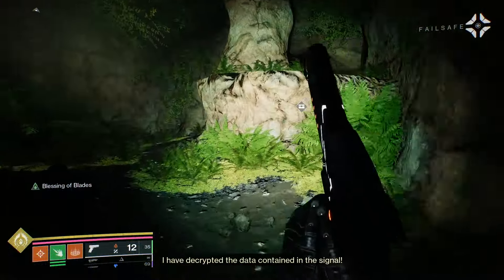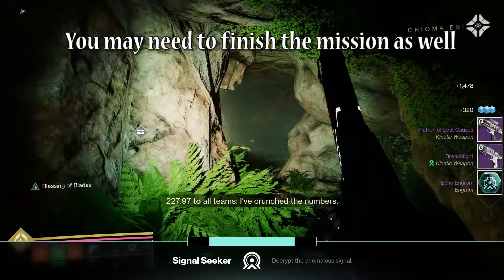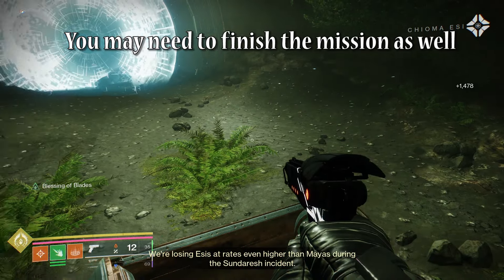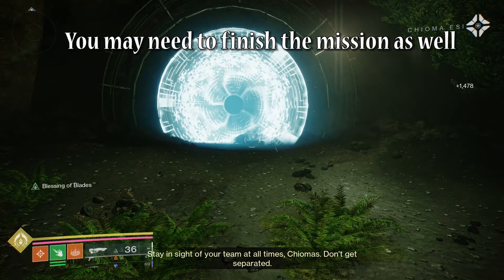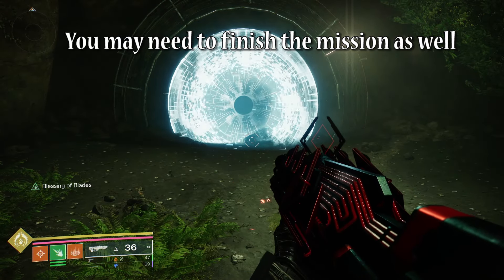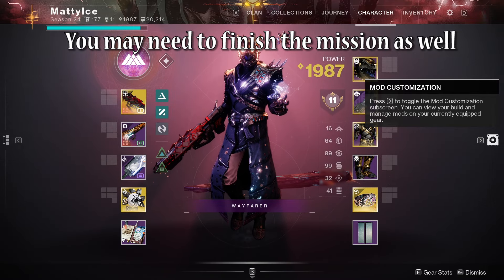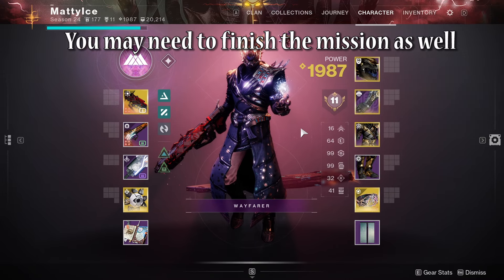Completing the puzzle drops a chest at the entrance portal, which has the catalyst in it — as long as you've gotten the quest from Banshee. I did this before picking up the quest from Banshee, so I didn't get the drop here. But if you just go back to the Tower, pick up the quest from Banshee — it is retroactive — and you'll get the quest done immediately along with your catalyst completion. I hope you found this video helpful. If you did, I'd greatly appreciate it if you could like it and subscribe to the channel. Thank you all so much for watching, and I'll see you in the next one.